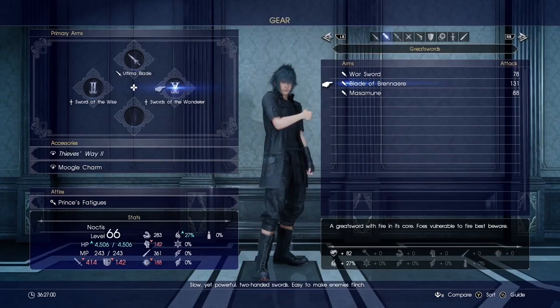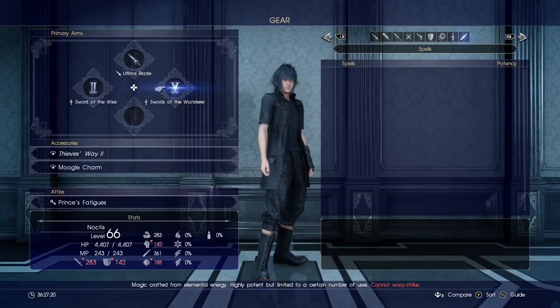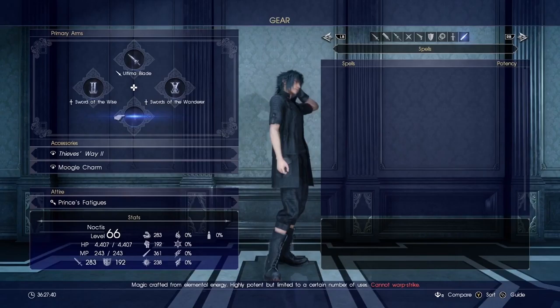The Massive Moon I got from the pre-order bonus. The Blade of Brenner is actually not too bad — I think I looted that item. Noctis can pretty much load up any kind of weapon in any of these four slots, as well as spells. Currently I have Sword of the Wanderer, Sword of the Wise, my Ultimate Blade, and I usually leave one slot open for spells.